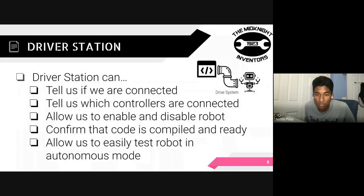The driver's station is basically the bridge between the code and the robot. It allows us to see if we're connected to the robot — we usually connect through Wi-Fi or the robot's radio. The controllers are connected to the laptop, and it also allows us to enable and disable the robot. Once you build code and upload it to the robot, the driver's station gives you confirmation that the robot code is compiled and ready to use. We then enable the robot to test our code, and the driver's station also lets you easily test in auton mode by switching from teleop to auton in one of the menus.